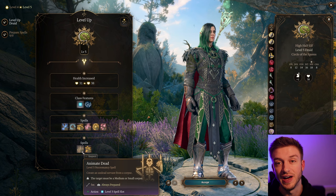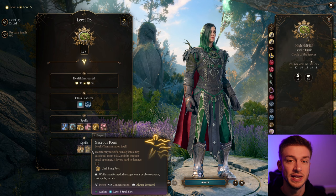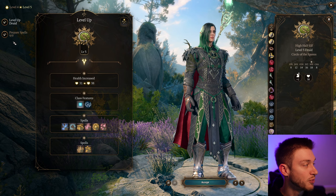We also get Gaseous Form to transform yourself into a tiny gas cloud. This can fit you into certain areas in the game that you might not have been able to access otherwise. But we also get a couple of really good spells here that are not Necromancy based: Sleet Storm and Call Lightning. We talked about the importance of setting up water.